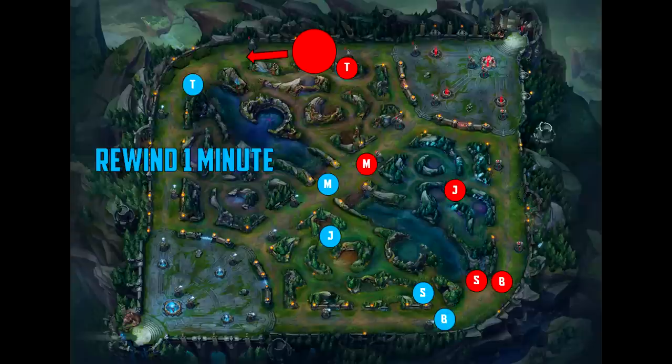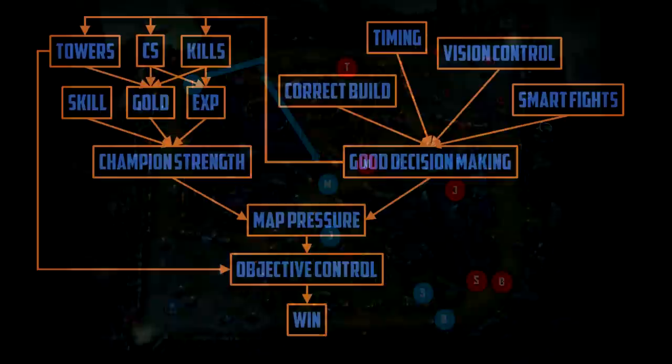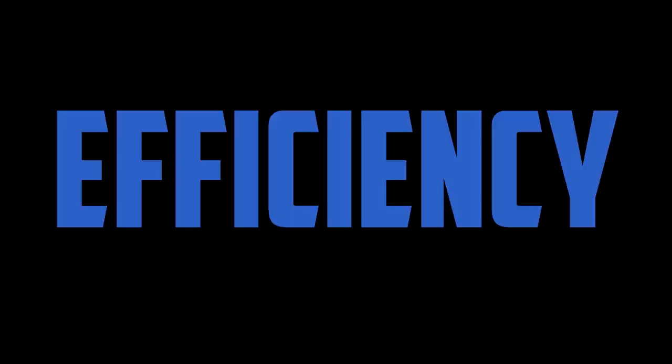If the top laner goes top to clear the wave, his team could lose infernal drake or fight a 4v5. But if he tries to help his team, the opposing team could stall and he'll lose multiple waves of gold and experience. It seems like a lose-lose situation — but what if we rewind the game clock one minute? The big wave isn't as close to the turret. If the top laner, realizing infernal drake is going to spawn in a minute, steps up and clears the wave right away, pressure is relieved and he's free to rotate mid to contest the drake. It sounds simple, but it's amazing how often these opportunities are missed.